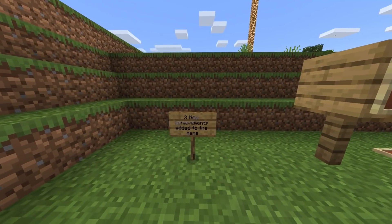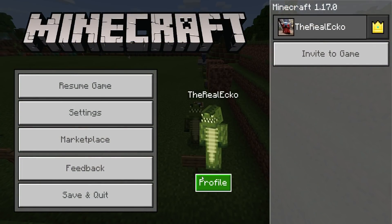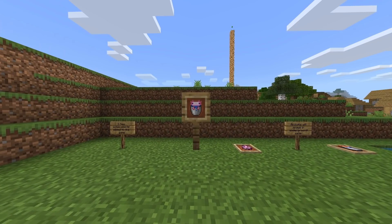Surprise surprise — three new achievements added to the game. I'm a little bit disappointed because Minecraft Java had 11 new advancements and Minecraft Bedrock only has three achievements. Go to your settings and profile then achievements and you'll no longer be at 100%. Number one: the Healing Power of Friendship — team up with an axolotl and win a fight. Next: Whatever Floats Your Goat — get in a boat and float with a goat. And Wax On Wax Off — apply and remove wax from all the copper blocks.